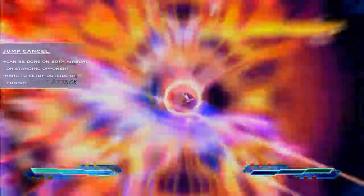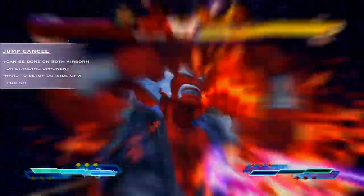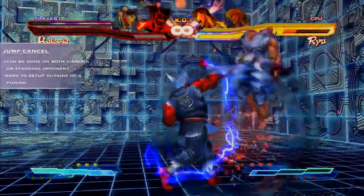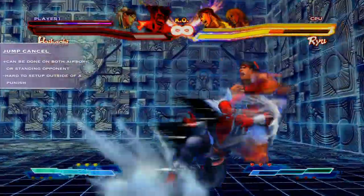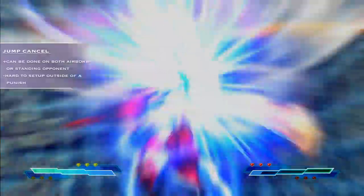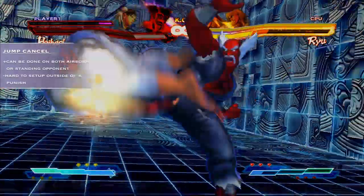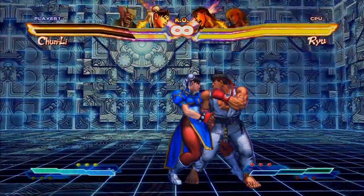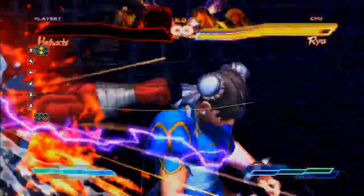Lastly we have jump cancelling. Pandora will not cancel on normals like typical specials and supers, but it can still cancel a jump on start. So if you use this in tandem with moves such as Chun-Li or Kami's close roundhouse, you can land massive damage with really limited scaling. To do this you need to input down, down, up and strong and forward.